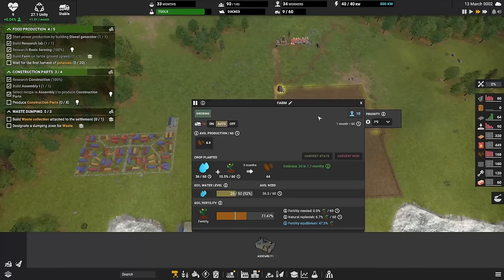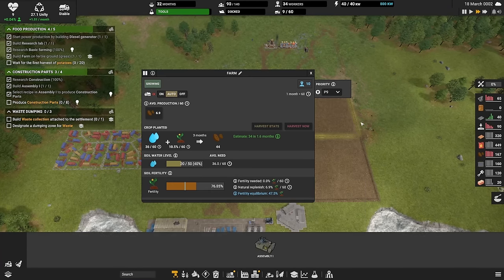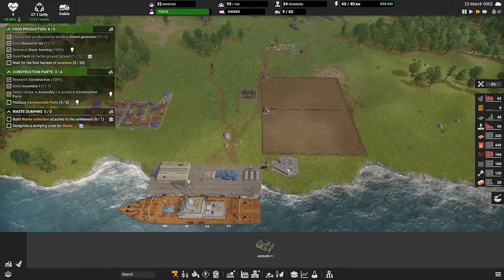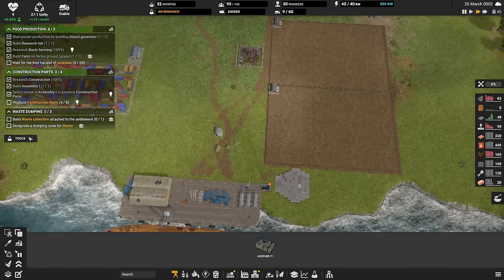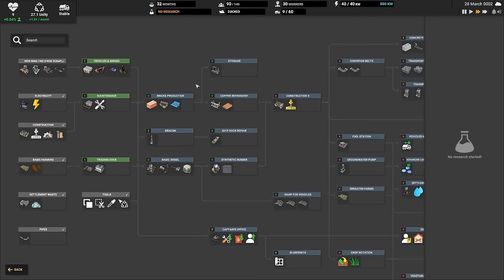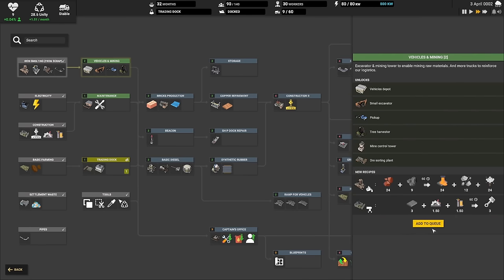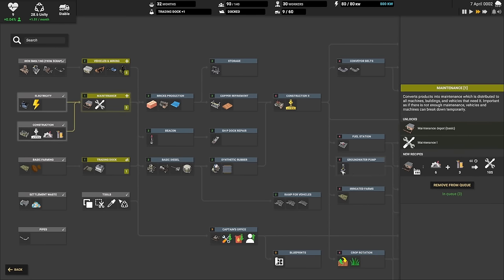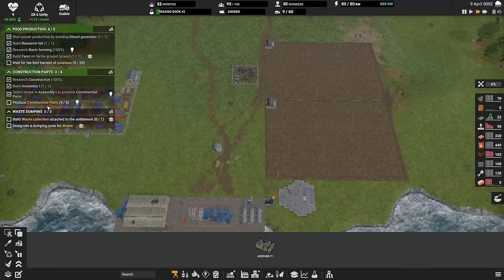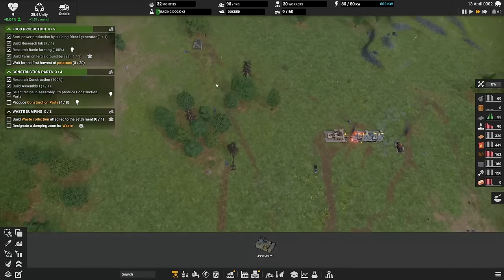We need to get some potatoes, and this will only grow when there's water around, so we'll have to wait for rain — either too much or not enough, that's just how it goes. We got our next research: let's research the trading dock and vehicles, and then my least favorite but essential part — maintenance. So we need to produce construction parts, and we're already in the process of constructing those.